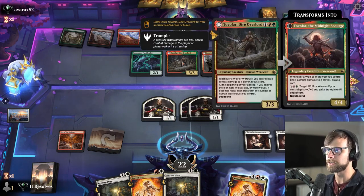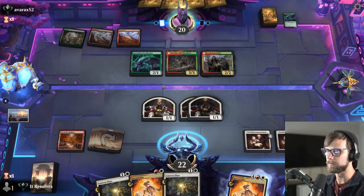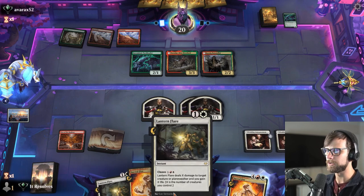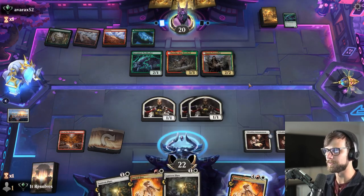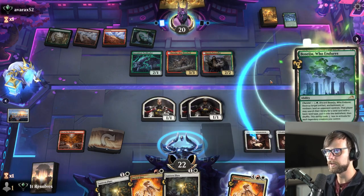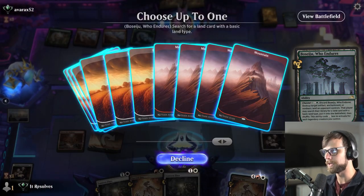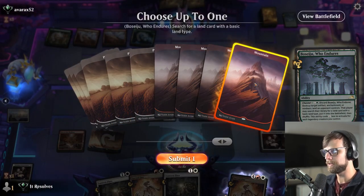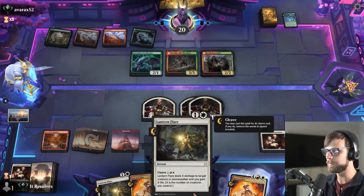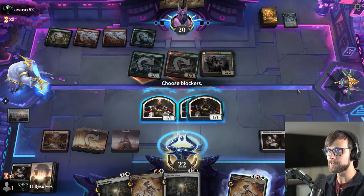I'd rather wait to block until we can Lantern Flare or Sacred Fire plus block. They do have Beseju — I'll grab a land and take a red for more options later. Although, now I'm actually thinking maybe I shouldn't have. If we had gotten white, we could have done a lot better here. That's a little frustrating, but I think we'll just block here, get rid of the 2/1, and not really worry about it — they get a card off of it, which is not great, but not the end of the world.